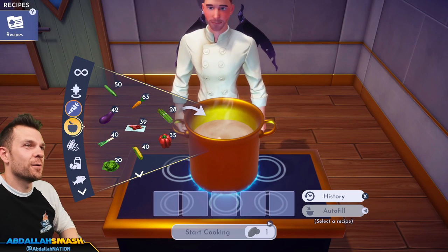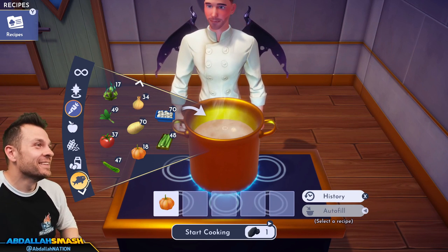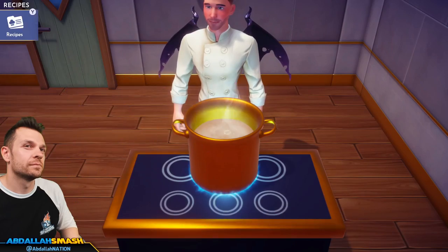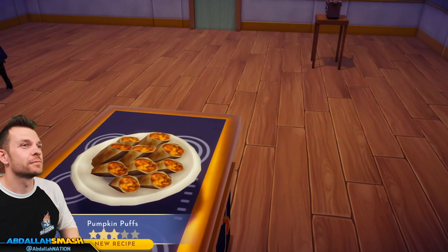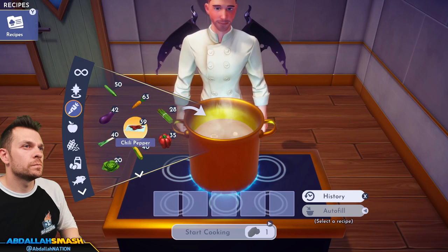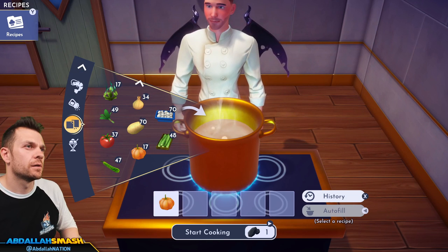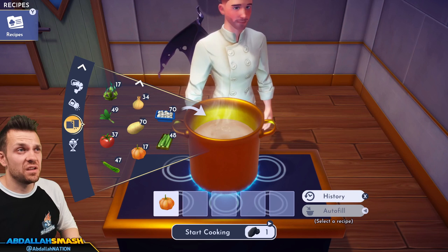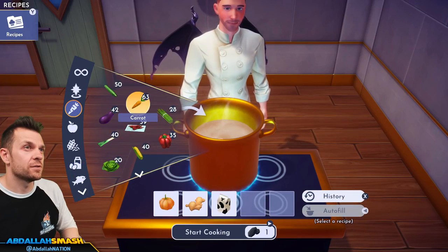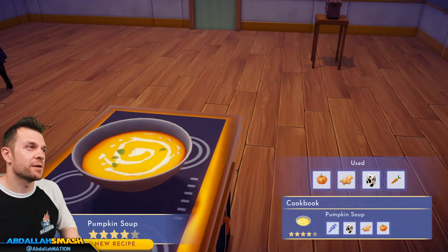Pumpkin puffs — some of you guys are going nuts about cooking pumpkin puffs! That's a whole pumpkin — pumpkin, egg, and cheese. Then pumpkin soup: pumpkin, ginger, milk, and any veg. Pumpkin soup — reminds me of Skyward Sword!